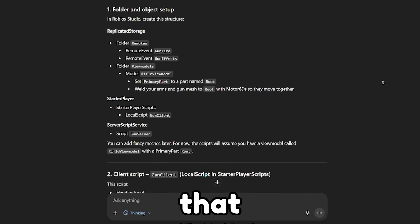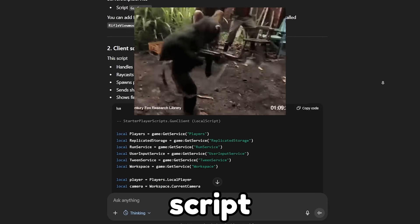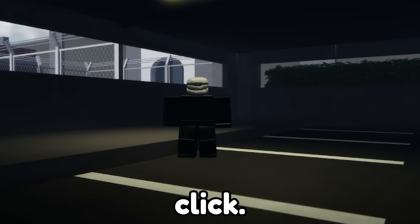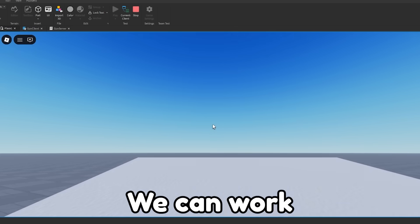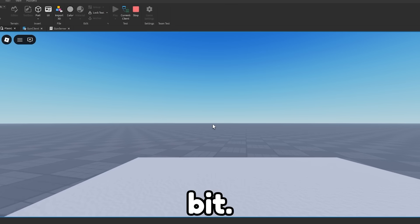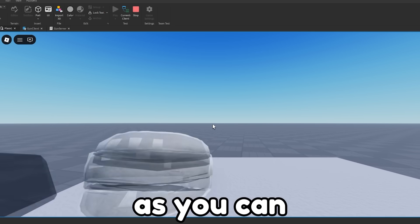The first thing that I did was ask ChatGPT to make me a first-person gun script that also shows your arms when you're in first-person, and the ability to shoot when you left-click. And for the first prompt, this isn't too bad — we can work with this. We gotta go back to ChatGPT and revise this script a little bit. Obviously it's buggy, but as you can see, when we left-click...